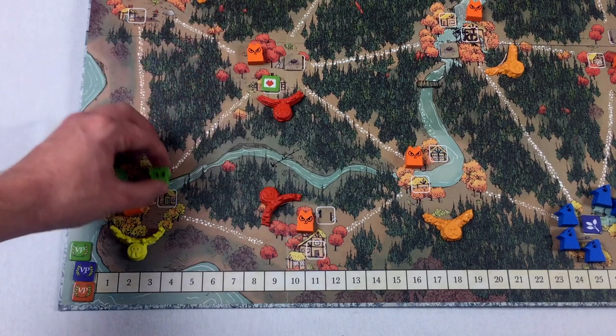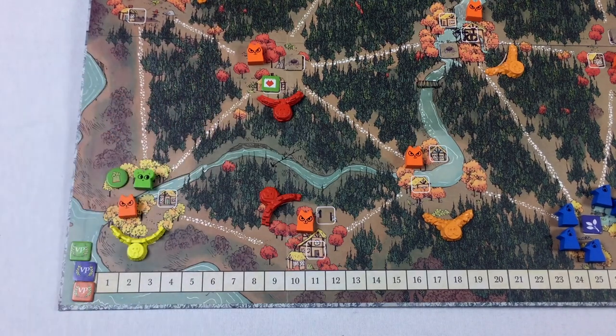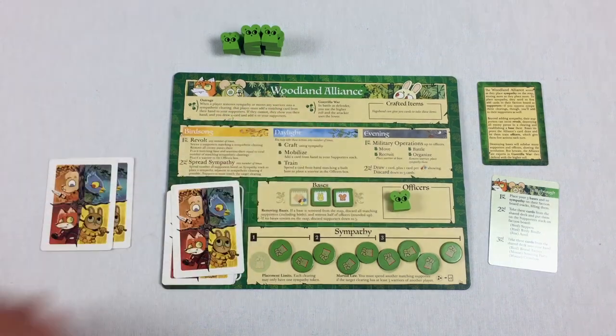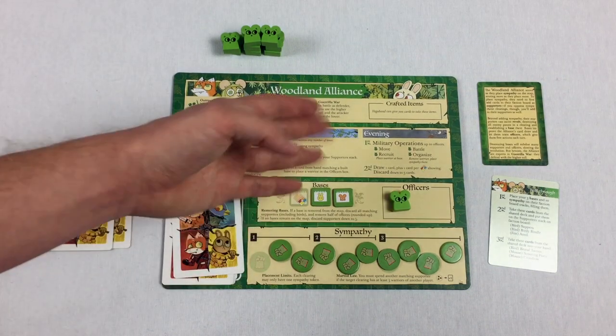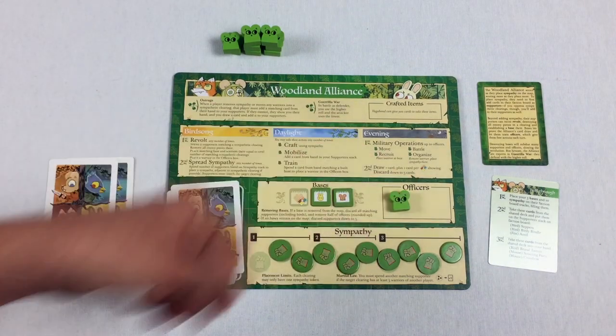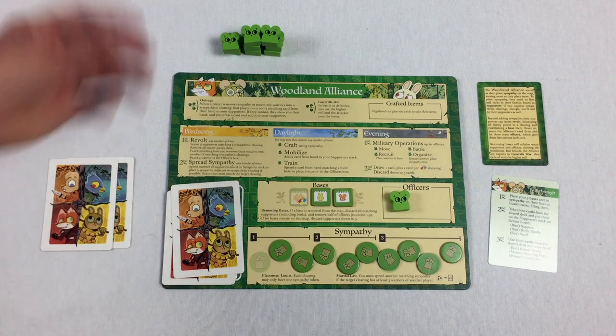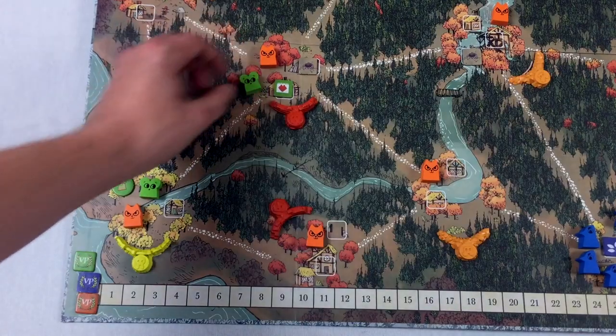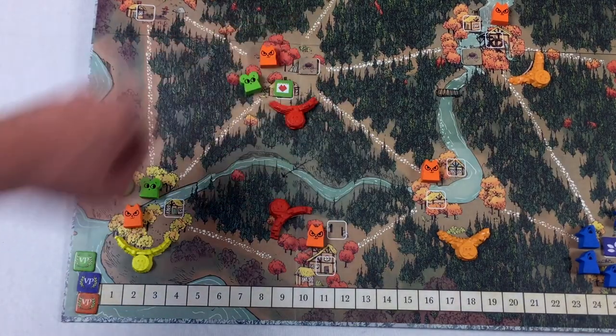Another action you can do is recruit — you can place a warrior at a base. You don't really have to spend anything; you just need to have an officer that allows you to do this. You'd be able to add a warrior to one of your bases.